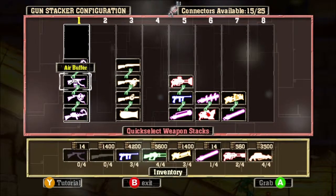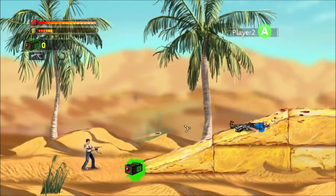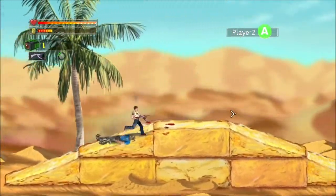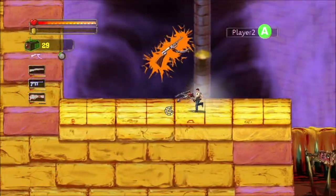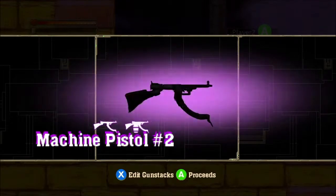First we'll look at a few upgrades for the Machine Pistol. The Machine Pistol is a weak gun but has infinite ammo and you can get one at the very beginning of the game. You can find other Machine Pistols and upgrade them separately, hidden throughout the game.